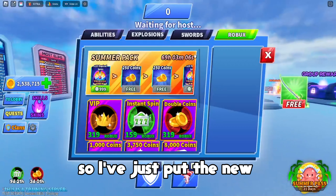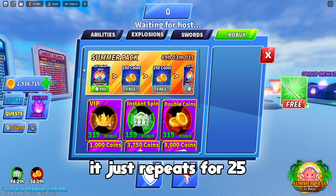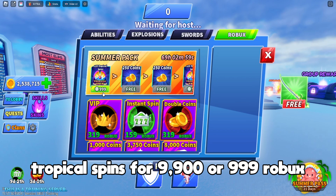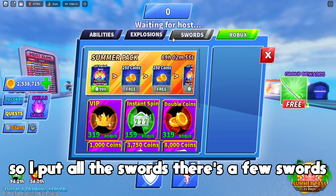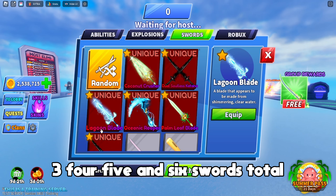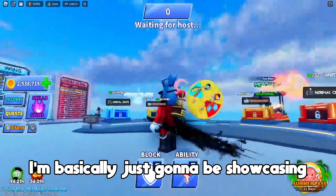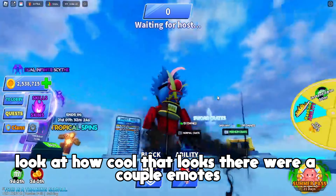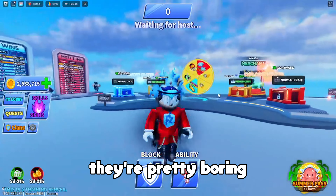What is up everybody! I've just bought all the new swords within this summer pack. After a certain point it just repeats for 25 tropical spins for 9999 Robux. So I've bought all the swords — there's one, two, three, four, five, and six swords total. In this video I'm basically just going to be showcasing all of these new swords, especially this one — look at how cool that looks. There were a couple emotes but nothing too spectacular; they're pretty boring and most people just want the swords.